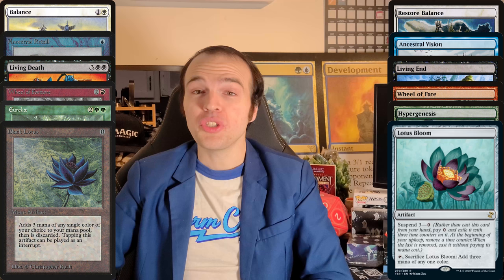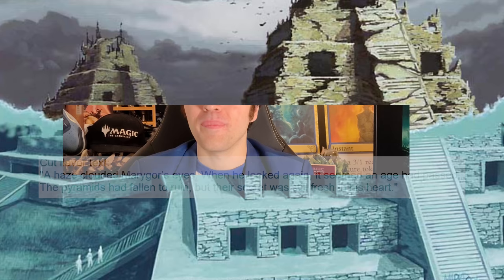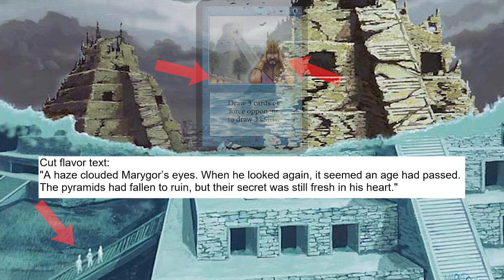Now, these cards — mostly because of Suspend — were quite wordy, and they didn't have room for the cool flavor text that they could have had referencing these old, previous cards. But when I was digging around in the original Time Spiral file, I did find a piece of flavor text that was slated for Ancestral Vision before it was cut for space reasons. And it was so cool, I thought I'd share it with you for the first time anywhere today. It read: 'A haze clouded Maragor's eyes. When he looked again, it seemed an age had passed. The pyramids had fallen to ruin, but their secret was still fresh in his heart.' The fun flavorful implication here is that one of the people from Ancestral Recall was teleported ahead through a time rift to Ancestral Vision. And that's pretty cool.